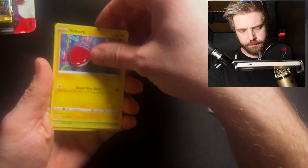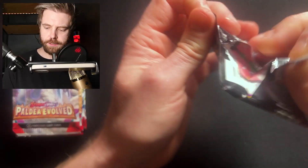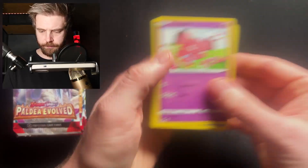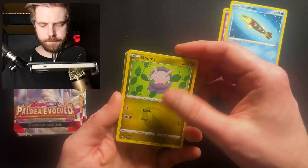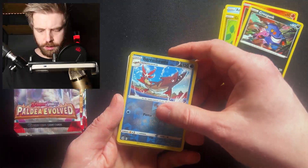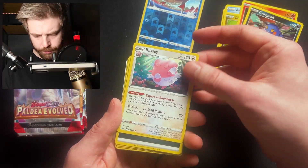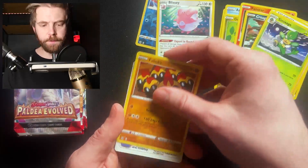Voltorb, amazing art, Pansage, and Shinx. Fusion Strike from Sword and Shield — still no idea what the pack trick is. We have Snubbull, Barraskewda, Gloom, Pansear, Croagunk.